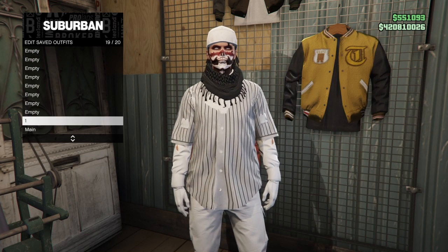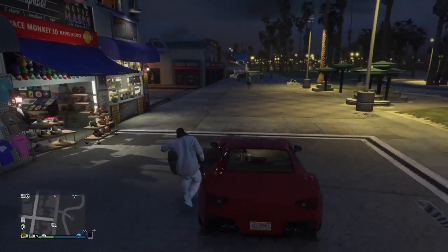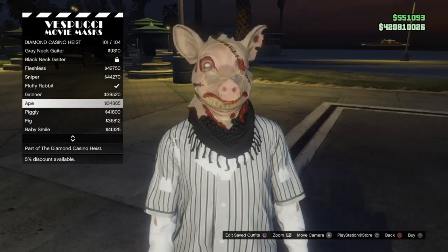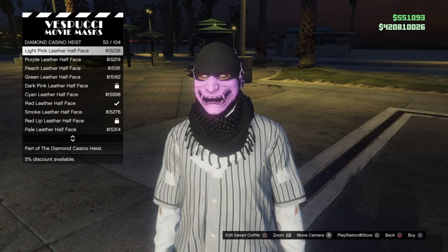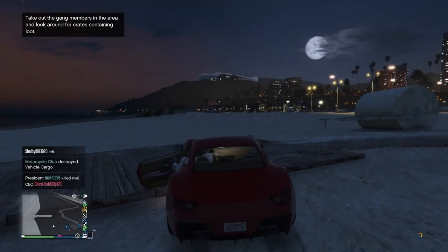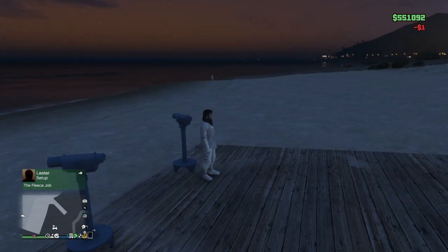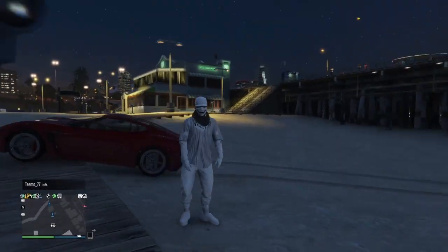Once you save the outfit, make your way to the mask store at Vespucci Beach. At the mask section, go to Diamond Casino Heist masks and scroll to around number 45 — the White Leather Half Face — and equip it. Then make your way to the pier and find a telescope. Run past it and spam right on the D-pad — it should glitch out. Bring up the interaction menu, go to Style, equip the outfit, walk away and you should see the mask merge on.